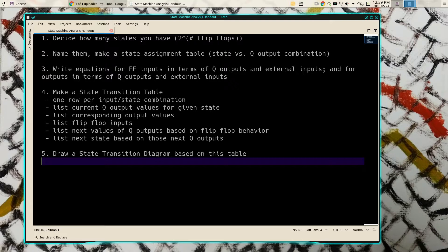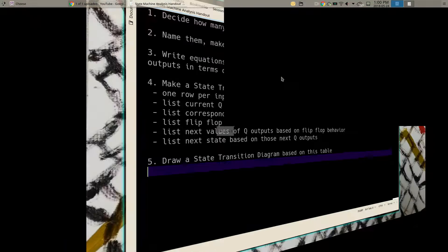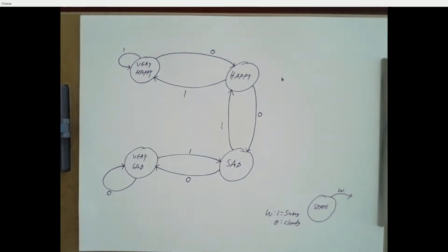Our real goal is to make a state transition table. Once we have that, we'll be able to read off the values of the flip-flop inputs — it's just a truth table. We know how to turn truth tables into equations: product of sums, sum of products, K-maps, all that. Once we have equations, we can draw a circuit diagram. Our real goal this afternoon is going from the diagram to a transition table.